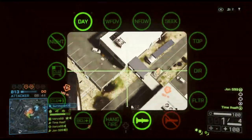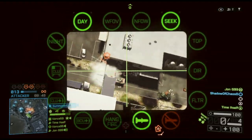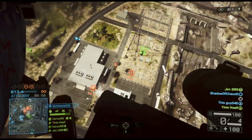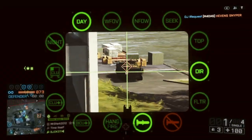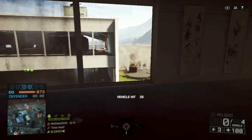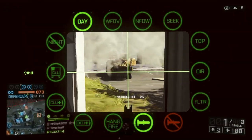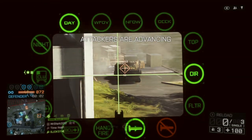Let's talk more about that lock-on. If the lock is broken, the missile will continue in the same direction it was already headed. A vehicle that manages to break the lock but doesn't move is probably still going to be hit. Or if you're confident the missile is going to hit your target, you can go ahead and lower the Javelin and start reloading again, not having to wait for it to get there.